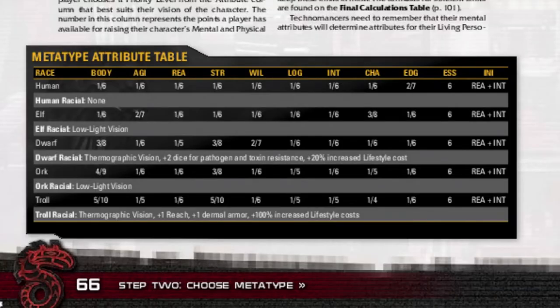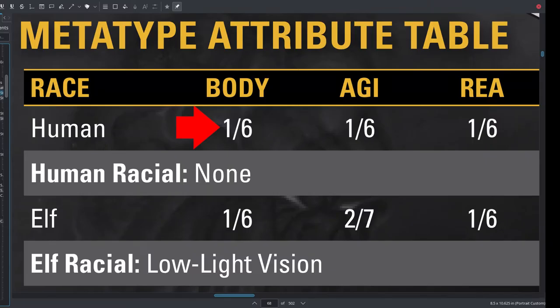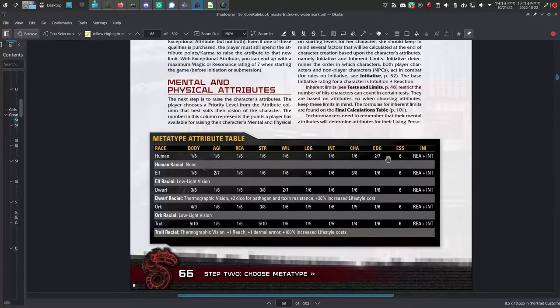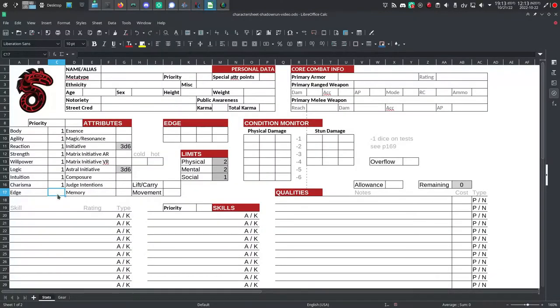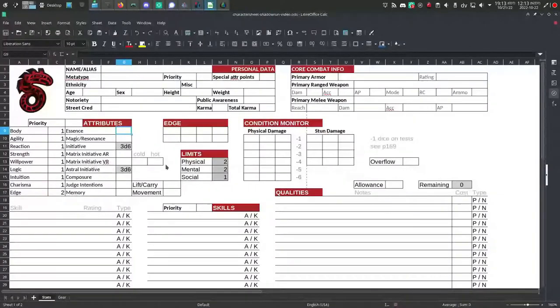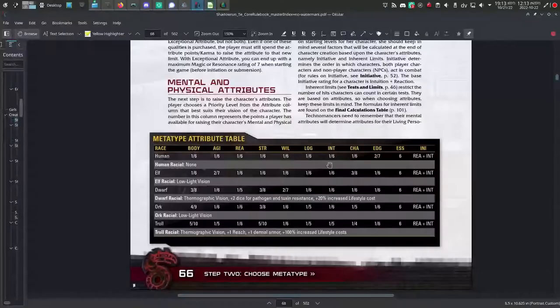First, you pick a metatype. The metatype in Shadowrun is your species, or your race in other systems. You can pick a metatype from the metatype attribute table on page 66. On your character sheet, add the low number — that's the one to the left of the slash — to its corresponding attribute. There are eight attributes: body, agility, reaction, strength, willpower, logic, intuition, and charisma. There are also two special attributes listed in the table: edge and essence. Fill those in as well. You can ignore the INI column — that's the initiative column — so just leave the initiative box on your character sheet blank.